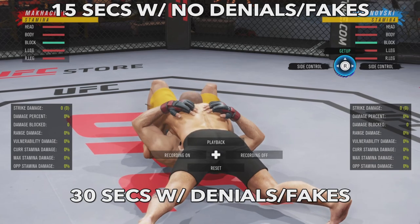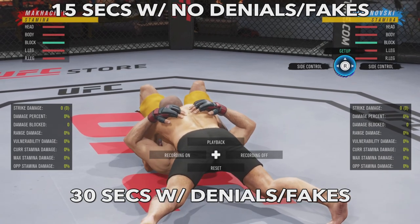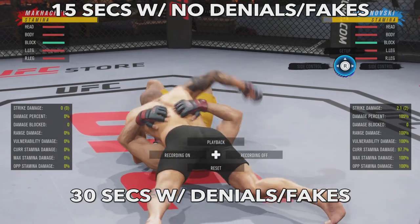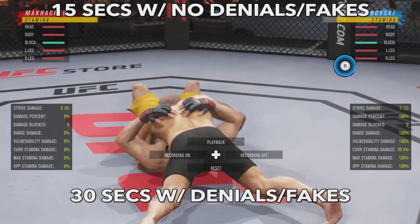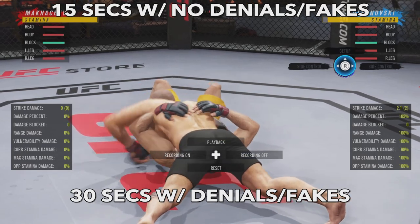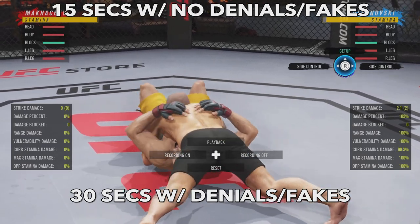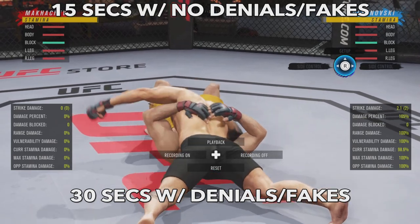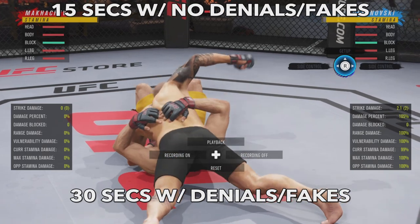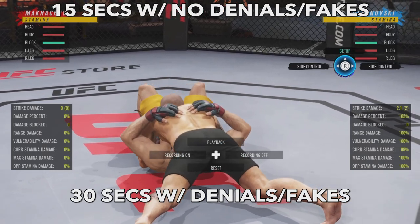The north south position is home to two very dangerous submissions, but the ref is going to stand you up pretty quickly — 15 seconds with no denials or fakes and about 30 seconds with denials and fakes. Punches don't really extend the time here — it's all about whether you get a denial or fake. You do get free passes to side control from here if you feel the ref is about to stand you up.